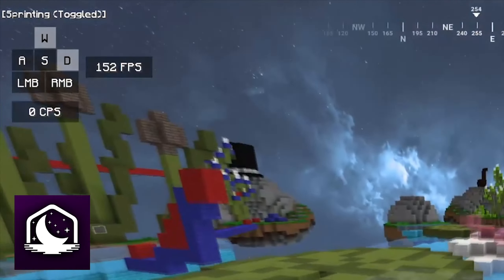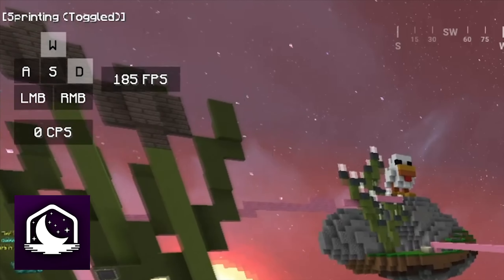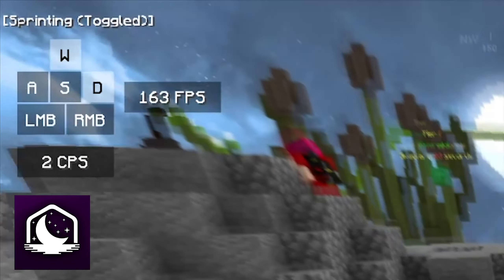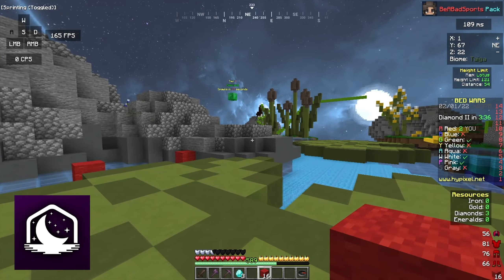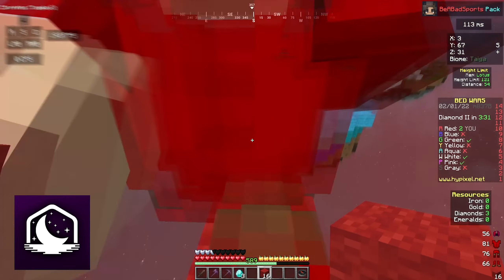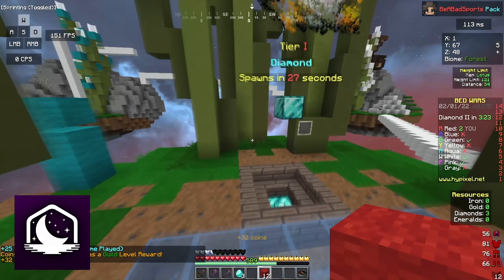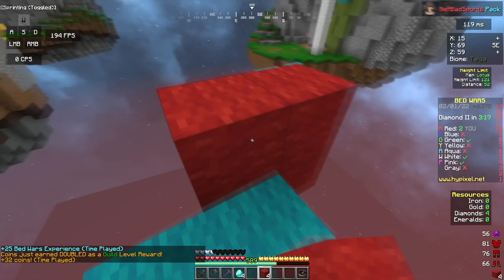Luna gives you mods such as a CPS counter which shows how many clicks you're performing per second, and a keystrokes mod which shows which keys you're pressing — helpful for techniques like W-tapping. It has a vast collection of PvP-related mods. Ultimately it's up to personal preference, but I use Luna mainly because the customization is simple, it runs smoothly on my PC, and it's currently the most popular of the clients listed.